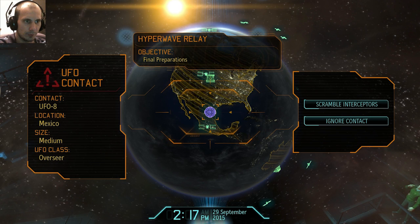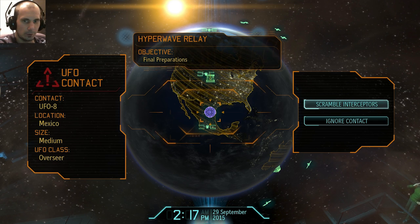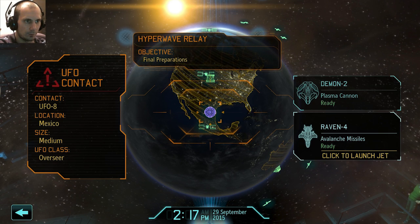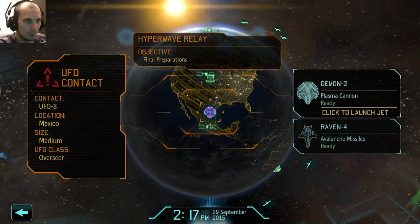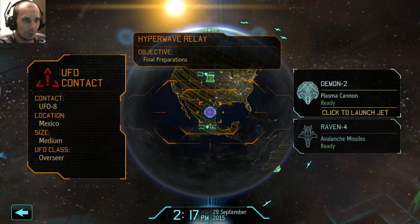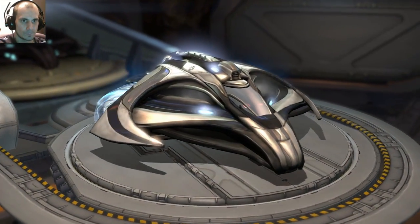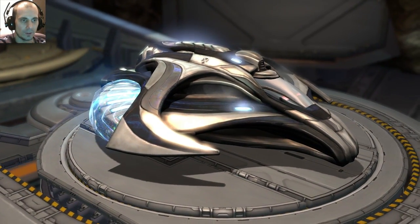Intercept the Overseer UFO. Scramble interceptors. First time using the new Firestorm — let's see how it does. Look at that sexiness.